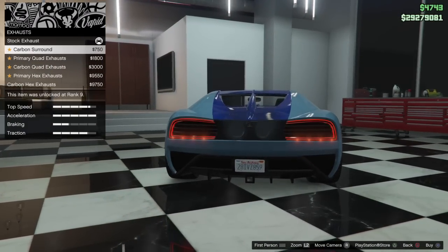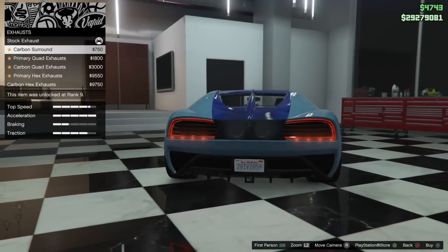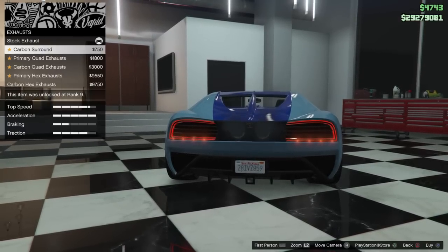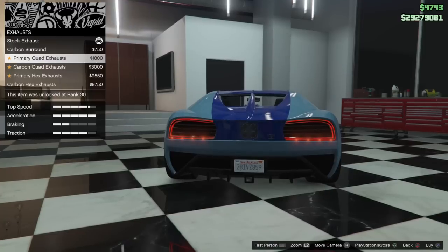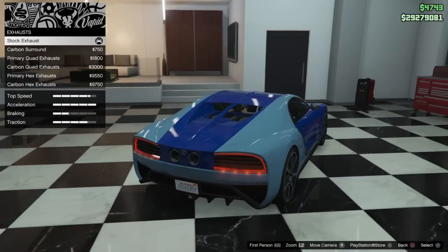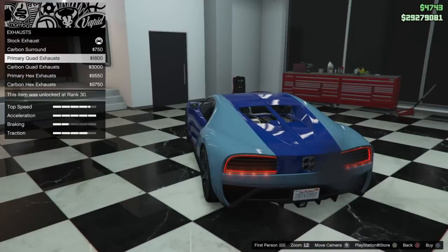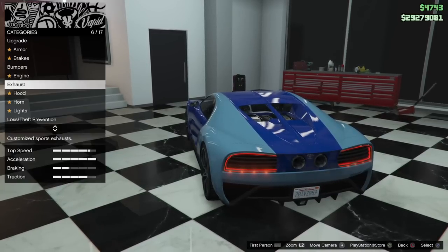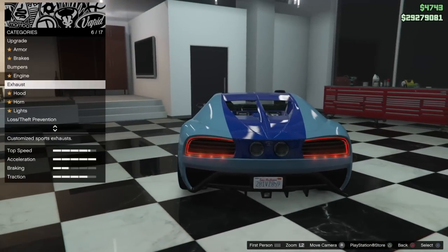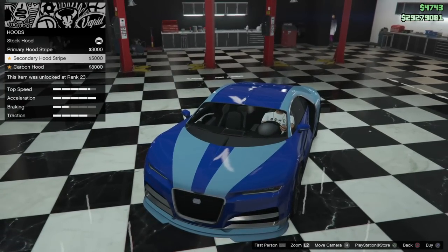You can change the exhaust options. I don't like any of these — the stock looks the best. I don't like the quad either. Not doing any stripes either.